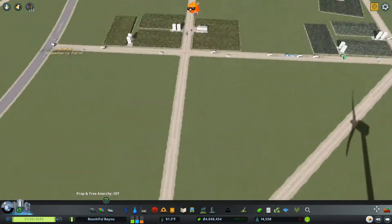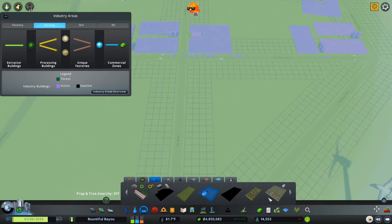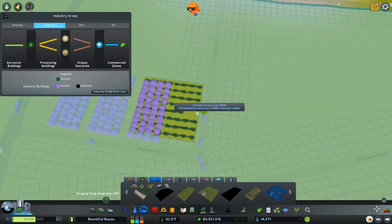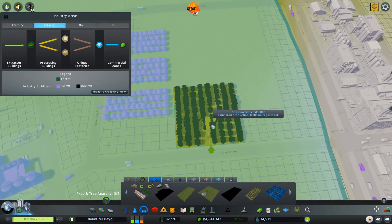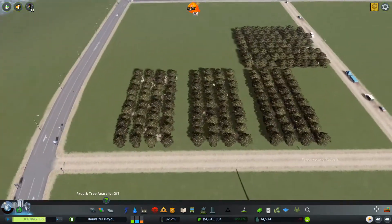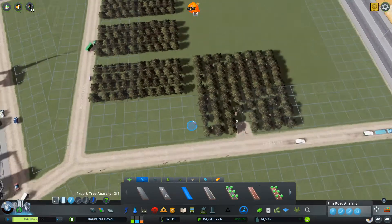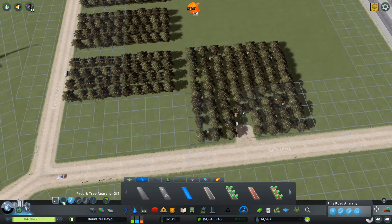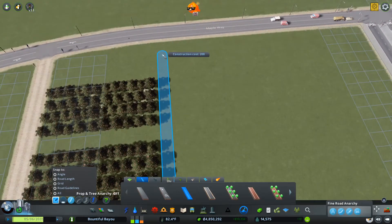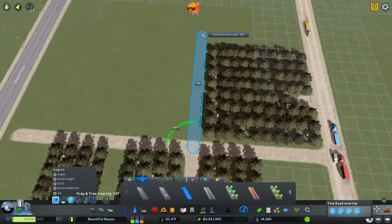We're starting to fill that in just a little bit. We don't have options for the giant fields yet — that unlocks at level 5. We do have a medium fruit field that we can put right there. We're kind of making this an apple orchard for everyone to come and pick some apples and things. I'm going to slide this just a little bit and then bring paths so people can walk through the orchards.